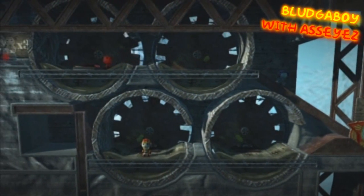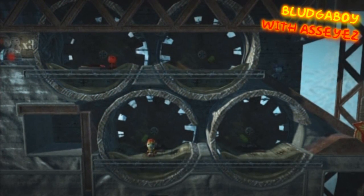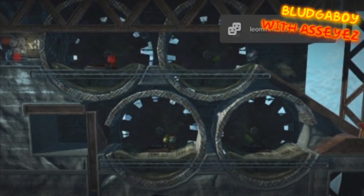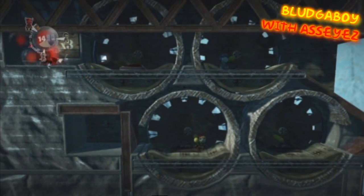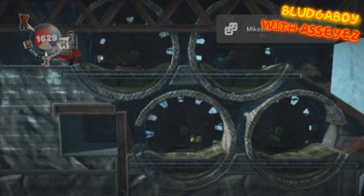So the bottom left person pulls their lever to the right so that the second top player can go into the top layer, like this. Then that player who just entered pulls this lever to the left and the person who just jumped on the button can go in and get those prize bubbles there. And once you've got all the prize bubbles in this area, that's it.